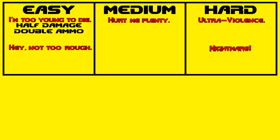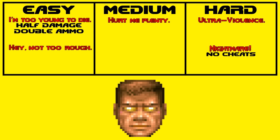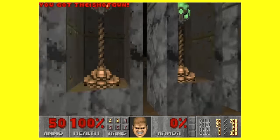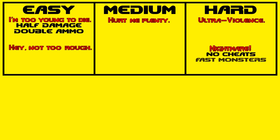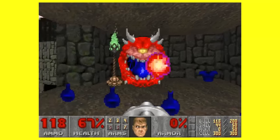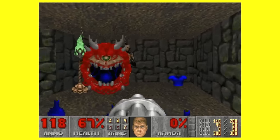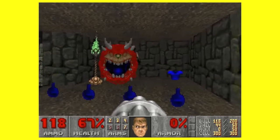Ultraviolence and Nightmare may share the same enemy and item placement, but saying Nightmare is more difficult than Ultraviolence is a complete understatement. To make Nightmare as ridiculous as it is, it disables cheats, so IDDQD isn't there to get you through — though thankfully you can still level select with IDCLEV, so you never have to play Map 21 again. Nightmare also has what's referred to as fast monsters, which makes enemies extremely aggressive, attacking immediately on sight, acting like turrets more than anything, with enemy projectiles moving up to 50% faster.